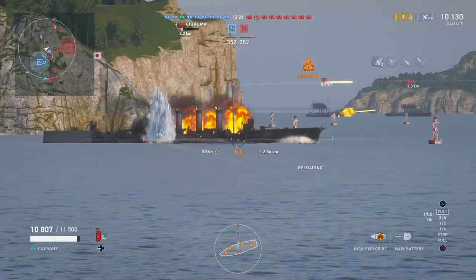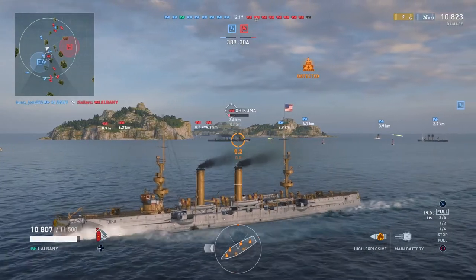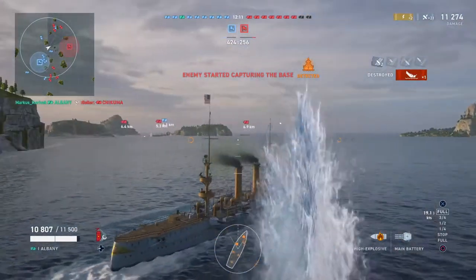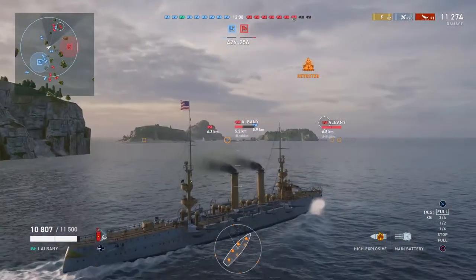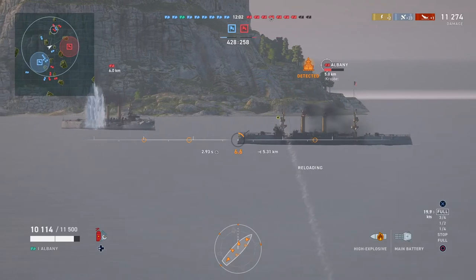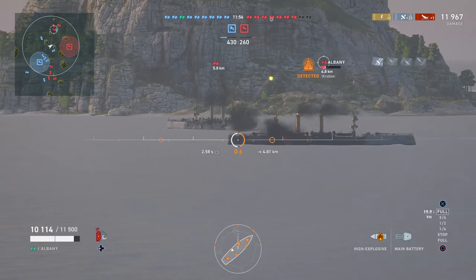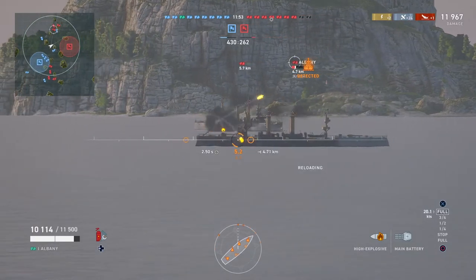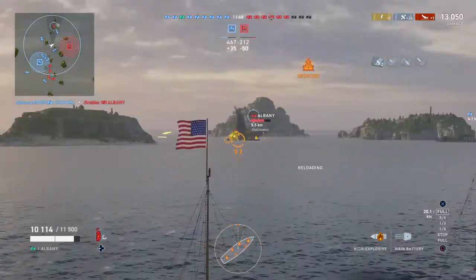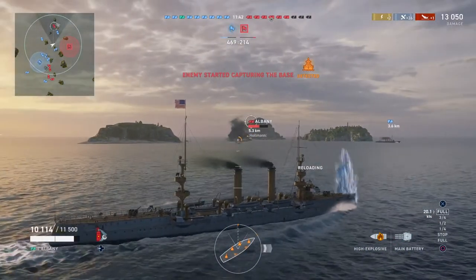Even in this close-up fight we're a bit more than two kilometers away from our target. We get shells into them and get a kill, so we're looking for another target. One gun has come around, then more guns coming in — two, a third, a fourth. When you switch sides, the two guns on that side are ready right away, but the fore and aft guns have to rotate all the way around.